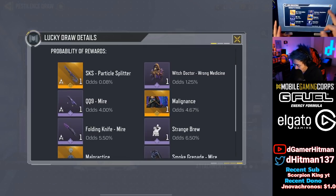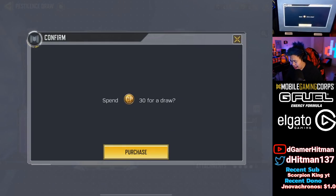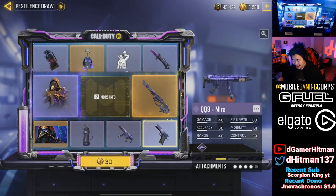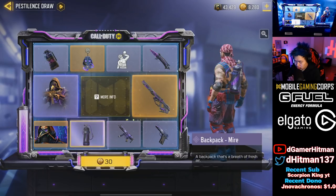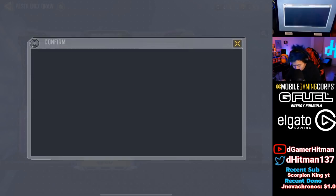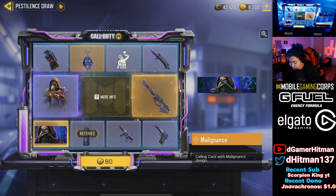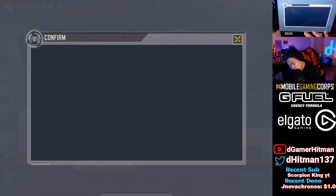The odds: SKS is at 8%, Witch Doctor is at around 1-point-something percent. I typically don't recommend going full ham on these, but I haven't done the lucky draw all season so might as well. I usually recommend four to five pulls. I'm honestly super excited to try out the SKS, especially in BR.